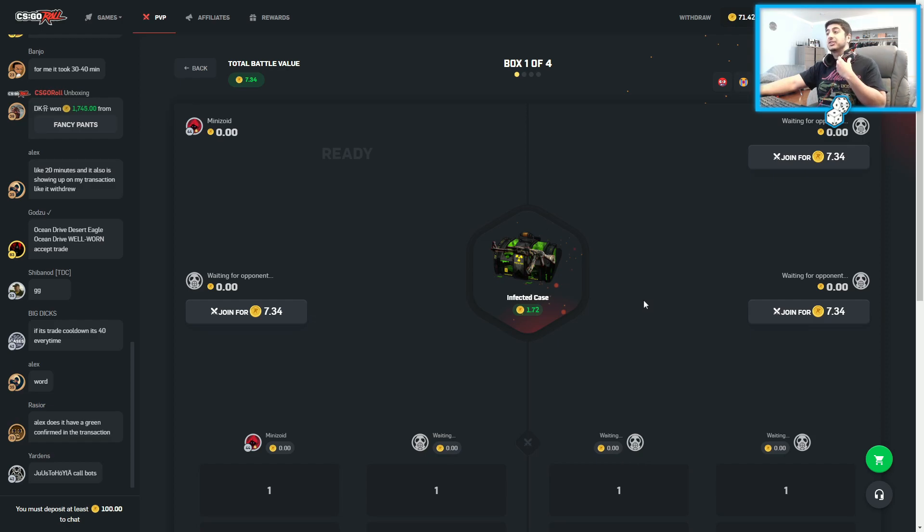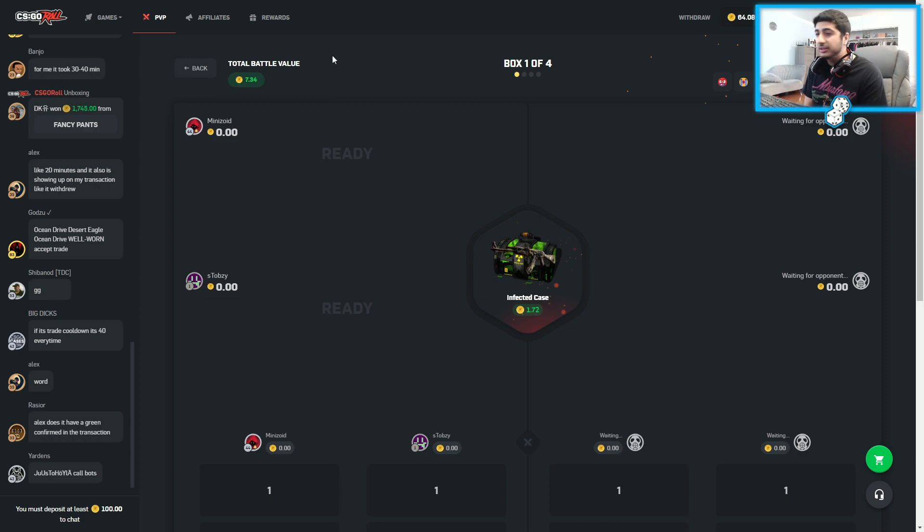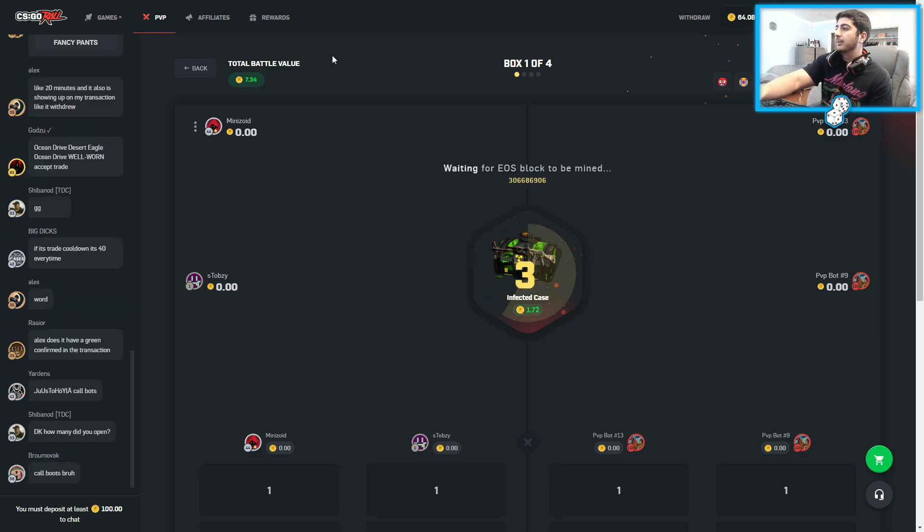The first battle we have is a $7 battle. We're going to be versing bots, I'm assuming. So I'm already in here. My name on here is Stobzee, which is connected to my Steam profile — it's not TheGambler1999. Alright, bots are in. Mini, let's get these fucking dubs.